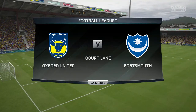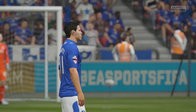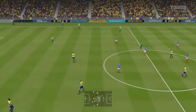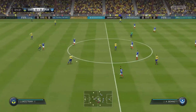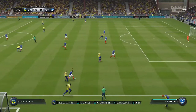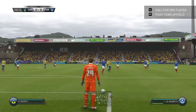Here we are at the Kassam Stadium for our game against Oxford United. They're currently in 11th place, which is surprising given they have one of the best squads in the division. We have now pulled a two-point gap over Northampton in second. Hartlepool are surprise contenders in third on 30 points, and Leyton Orient are fourth joint with Luton. We are seven points clear of Hartlepool, two points clear of Northampton, and nine points clear of Leyton Orient in fourth.